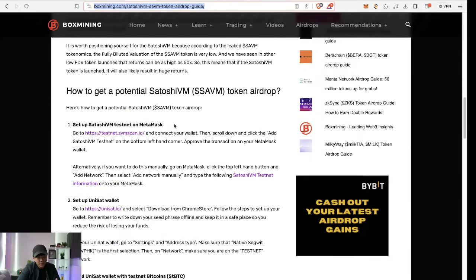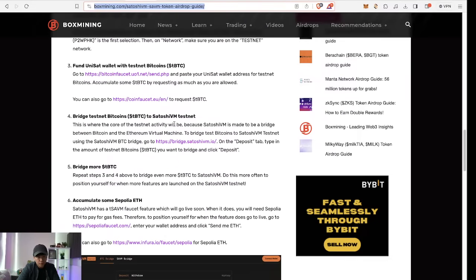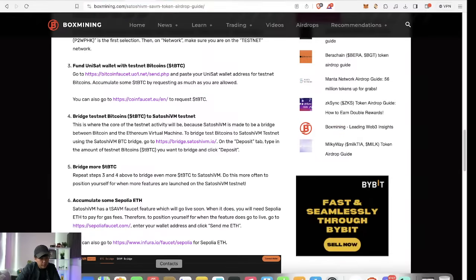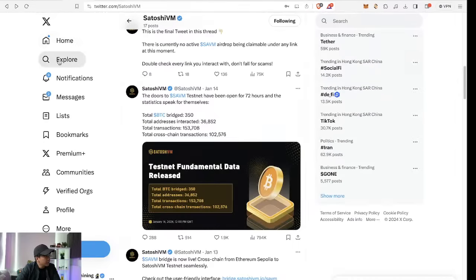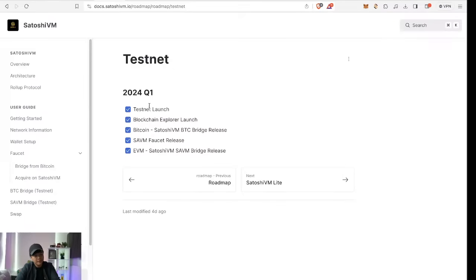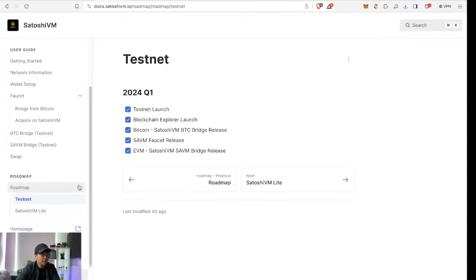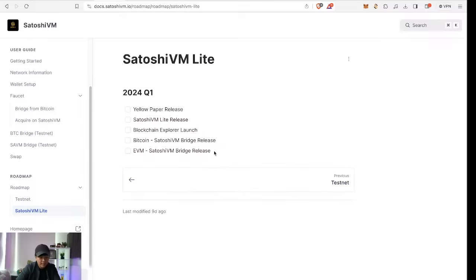I want to update you guys on what's happening with Satoshi VM. So recently the testnet has been open for 72 hours — that's when you know we are super early. According to their roadmap, this is 2024 Q1, their first phase of the roadmap, and it's already completed — so fast, it's not even three weeks in. The next phase is called Satoshi VM Lite, and that's what we're going to look forward to. The swap function will be open very soon.